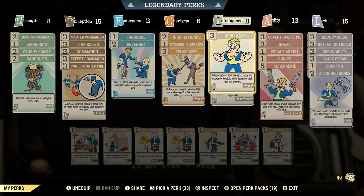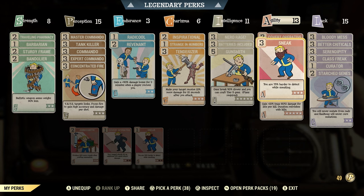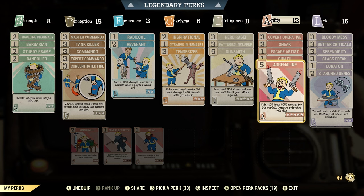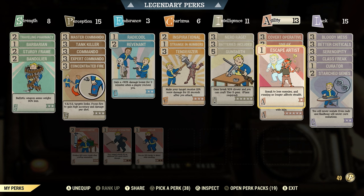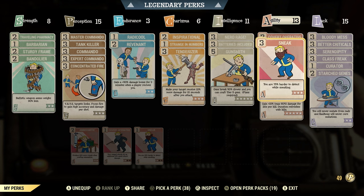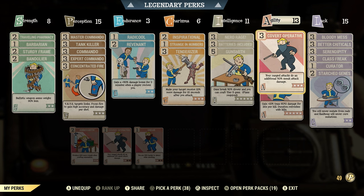For agility I use covert operative, sneak, escape artist, gun fu, and adrenaline. Adrenaline is great — if you're fighting a boss and kill the minions it spawns, you do more damage to the boss. Gun fu is also very good: when shooting multiple targets in VATS, after killing one target it moves to the next and you deal more damage to it. Escape artist helps with sneak, and covert operative makes ranged attacks deal an additional 50% sneak attack damage.